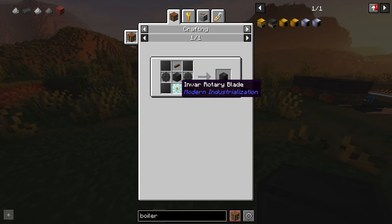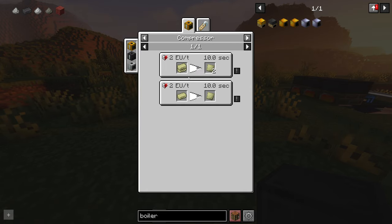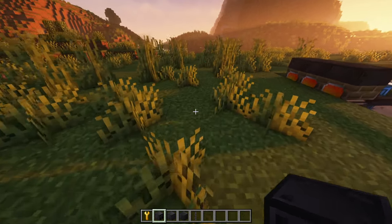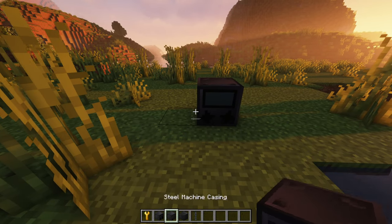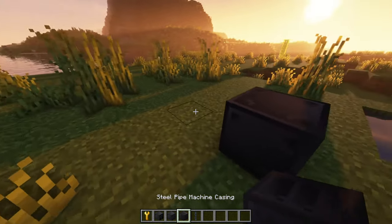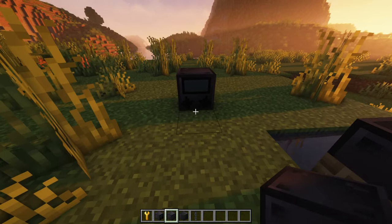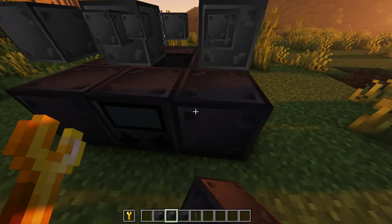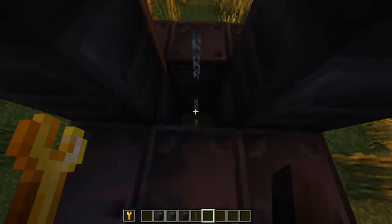You'll also need an Invar rotary blade, which requires diamond dust — obtained by macerating diamonds — and an Invar gear. To get Invar, you mix iron and nickel dust to make Invar dust. Place the quarry down. The other things you'll need are four chains, 16 steel machine casings, and six pipe machine casings. Start piecing this together, using pipe machine casings and chains down the middle.